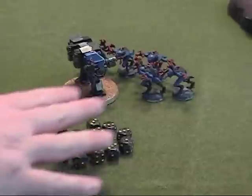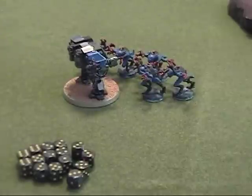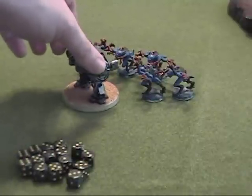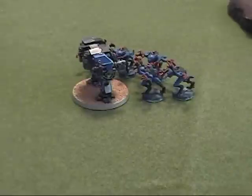The Genestealers are left with this many hits against the Dreadnought. Usually when models assault a vehicle they use the back armor, but not for walkers. As long as the walker is not immobilized, they attack the front armor — it represents the walker pivoting and defending itself. With a strength of four against front armor twelve, they need sixes to wound, relying on their rending to actually penetrate. They need to roll sixes, rend, and then score enough on the rending roll to cause a glancing or penetrating hit.